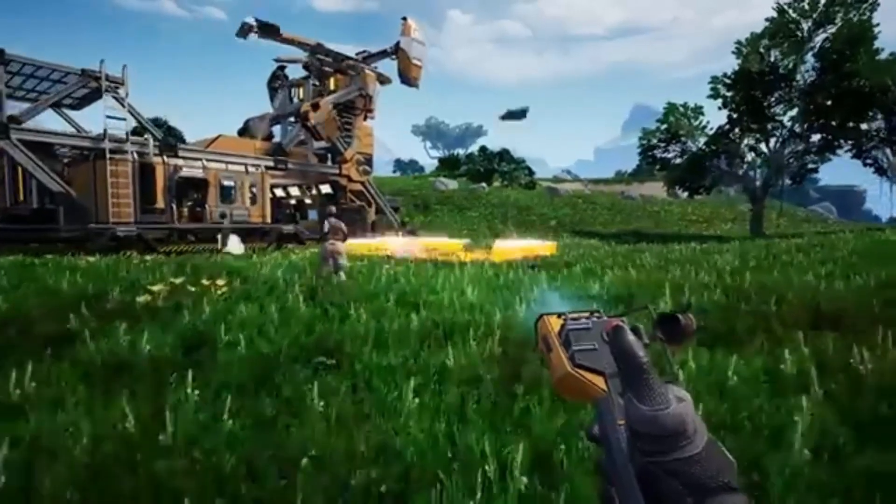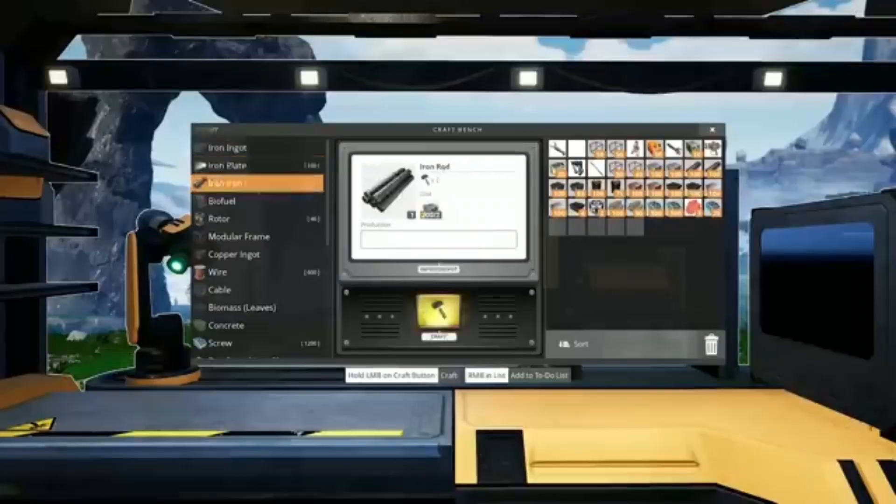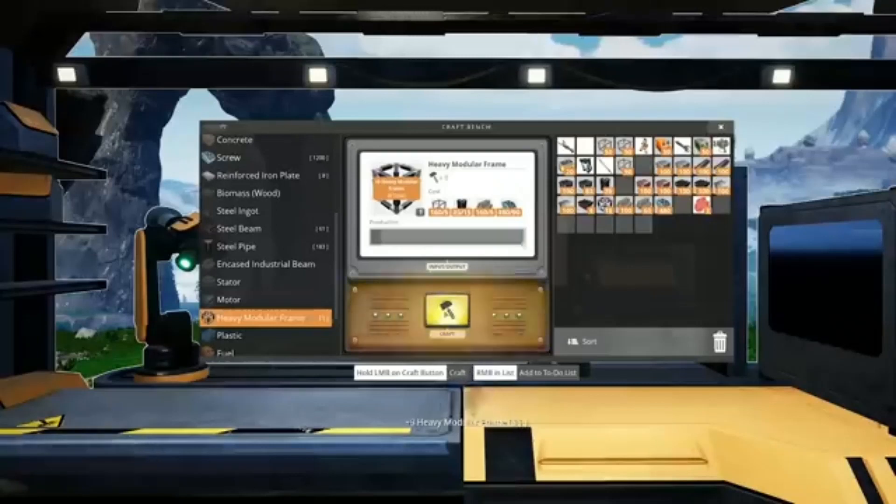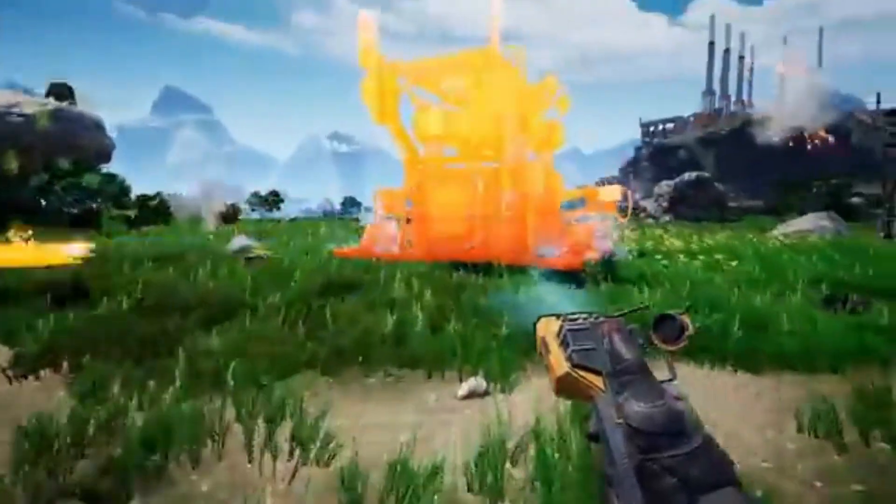The game really takes off when you add some mods and a few friends. The new blueprint system lets you get pretty tricky with your layouts, and an extra set of hands or two can make all the difference when building your dream factory.